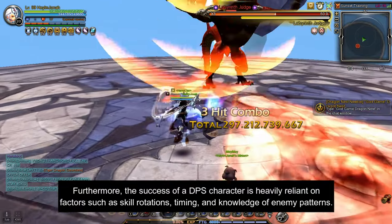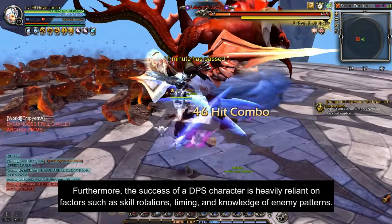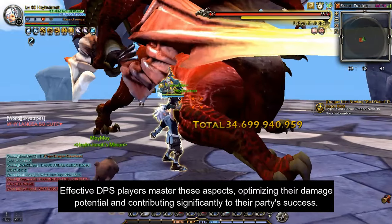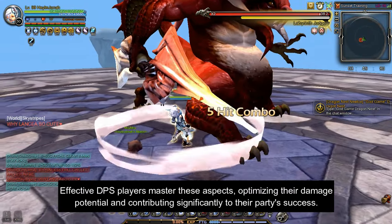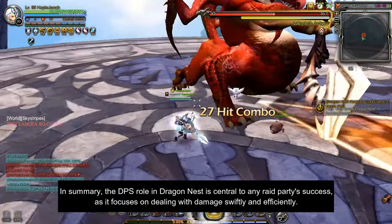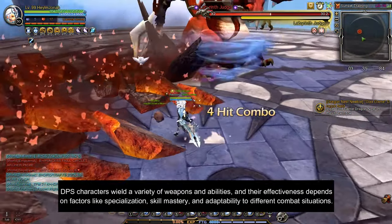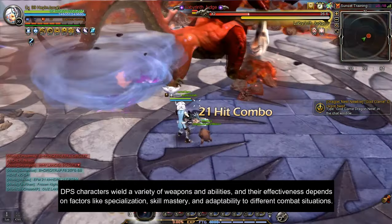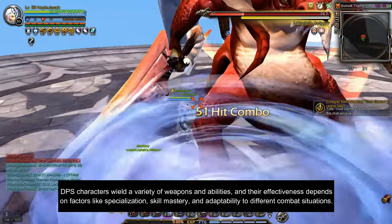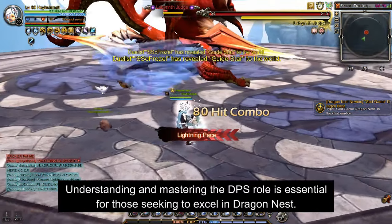The success of a DPS character is heavily reliant on factors such as skill rotations, timing, and knowledge of enemy patterns. Effective DPS players master these aspects, optimizing their damage potential and contributing significantly to their party's success. DPS characters wield a variety of weapons and abilities, and their effectiveness depends on factors like specialization, skill mastery, and adaptability to different combat situations. Understanding and mastering the DPS role is essential for those seeking to excel in Dragon Nest.